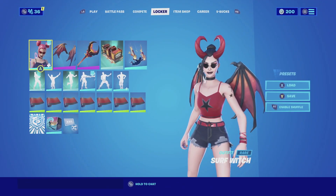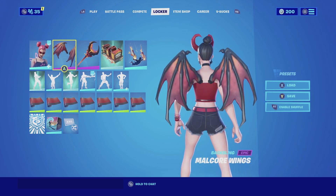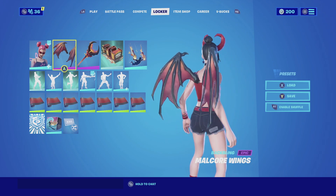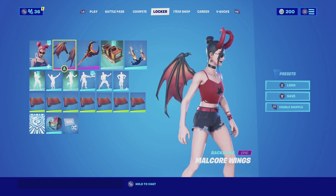For the next combination, we are looking at the Surf Witch with the Surf Demon edit style, and we are pairing it up with the Malchor Wings. The reason I'm using the Malchor Wings is because the wings themselves complement really nicely with the horn she does have. She is a little demonic, so having the wings makes sense.